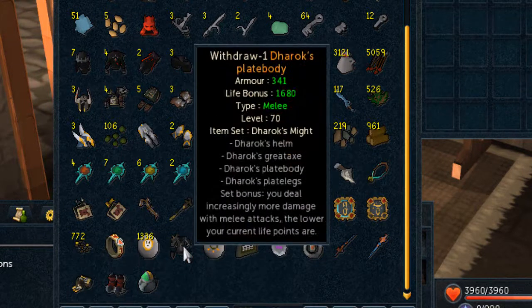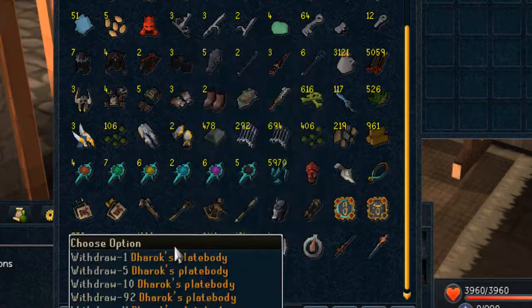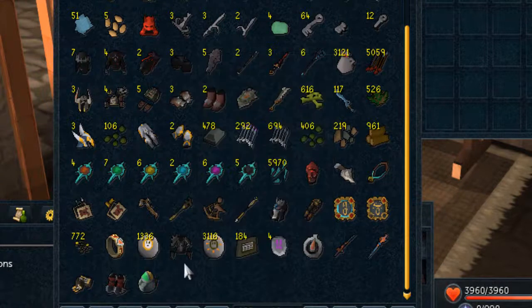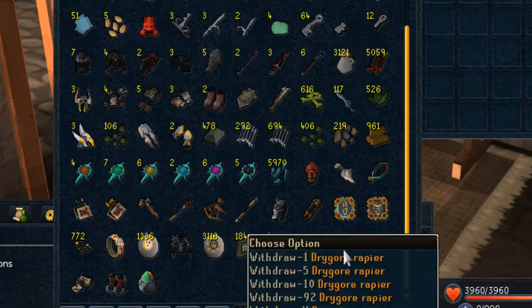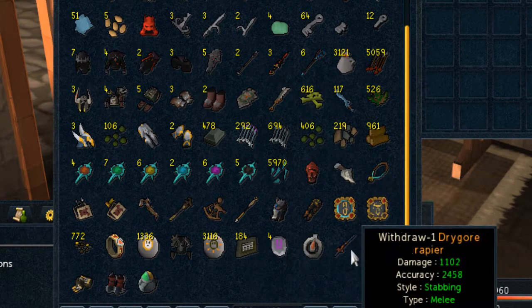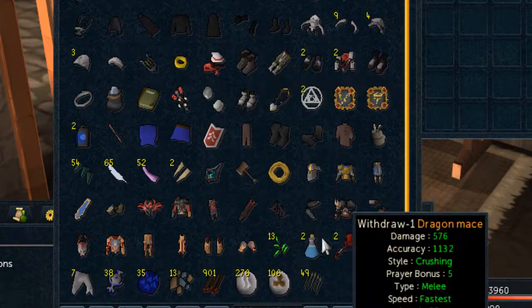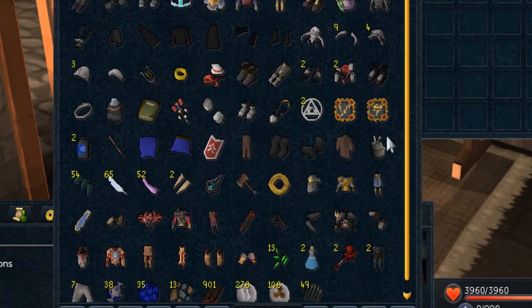Got a random DH set — that's because fat nooblet was doing barrows and I was trying to snipe an item he needed. I only got the Dharok's plate and a triskelion fragment to complete the key from five chests. Got my drygore rapiers, love those things. Pneumatic gloves, steads, six age circuits. And here's a sneak preview — I'm doing 1000 clay swords.